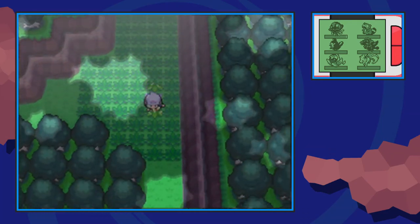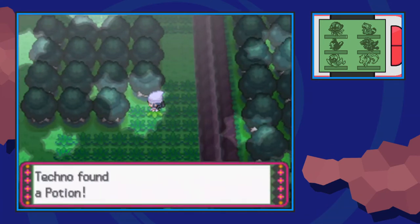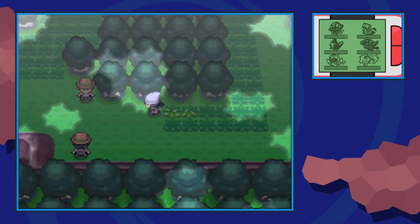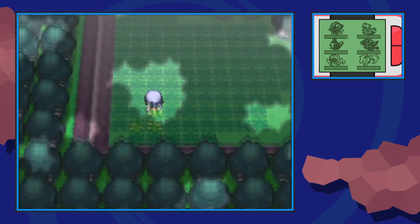Make your way all the way to the right, then all the way down to the bottom right corner in these trees, and you'll find a potion. Not very exciting, but it's there. From here, go ahead and make your way left, past the bug catchers, and in this corner you're going to find a net ball, which is not bad.